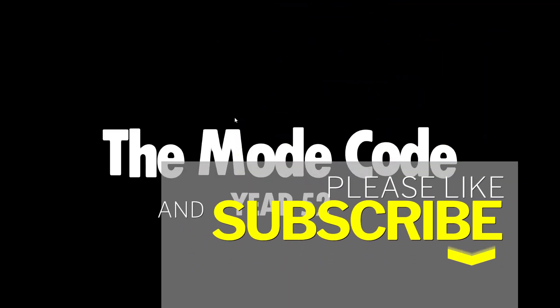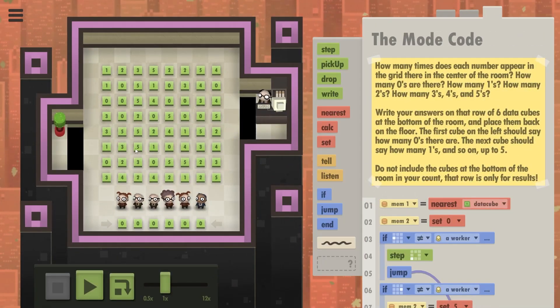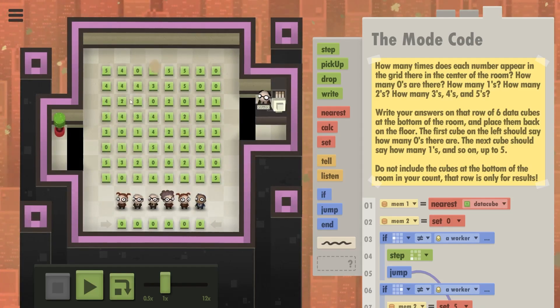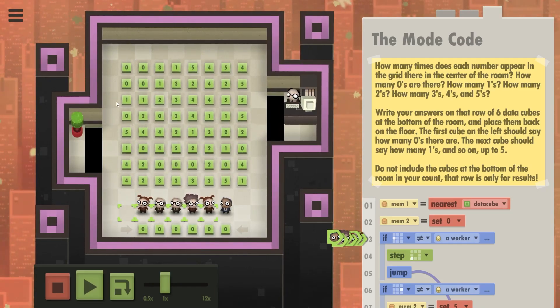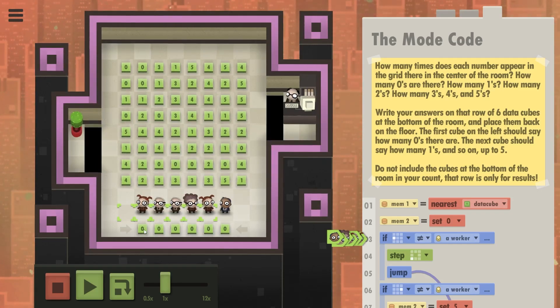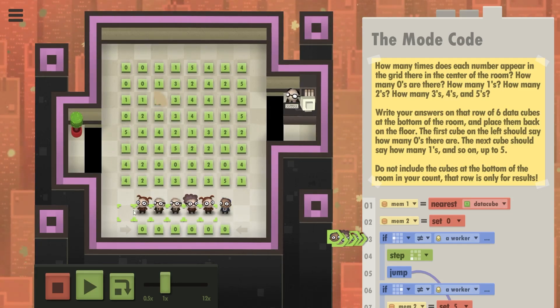This is it — the mode code level. What we have to do here is count the number of zeros, ones, twos, and so on all the way up to fives in this room. If I run the code you can see we got these numbers from zero to five which are completely random, and we need to write the number of zeros on this cube, ones on this cube, and so on.